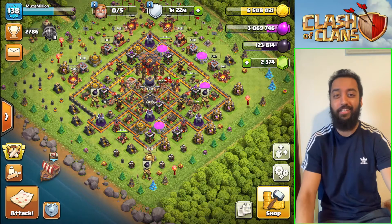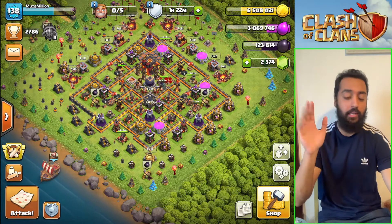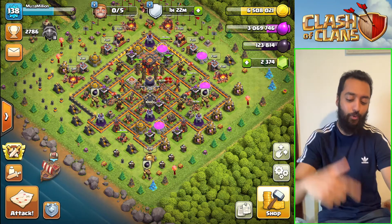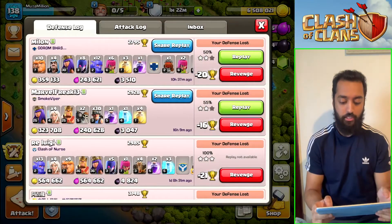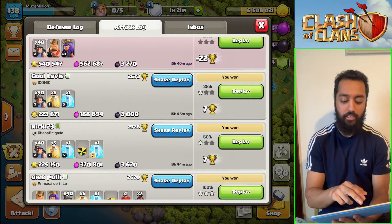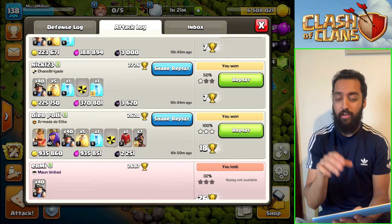In this video I'm going to show you why miners are insane at TH10 farming — you literally can't beat it, it's so easy. Let me quickly show you some attacks I've been doing on my iPad. Look at this — about 500k here just using miners and some heroes. About 200k when you just use miners alone, which is obvious.